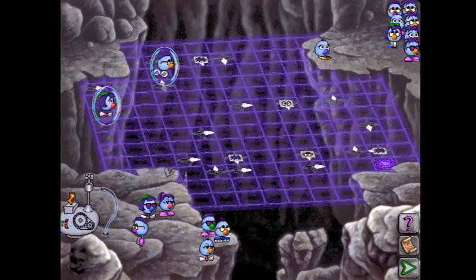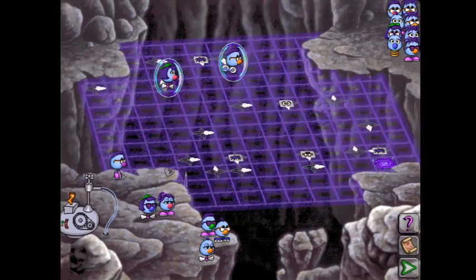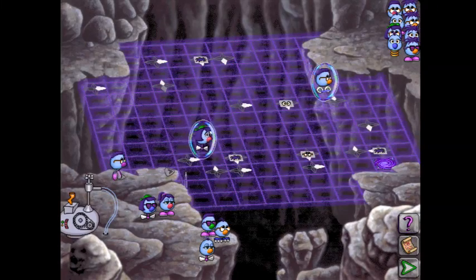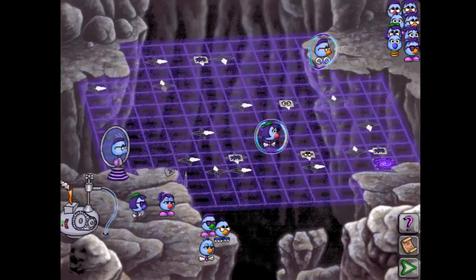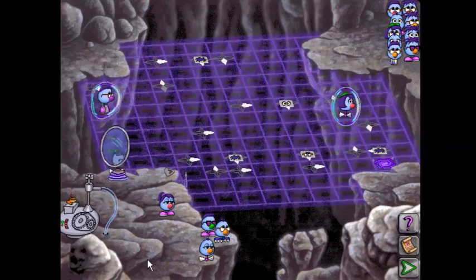And much like Not So Easy, once we run out of one trait, we can use any other Zoombini. So for example, if we ran out of normalize guys? Doesn't matter. We can just swap them with any other type of eyes Zoombinis. That did not make sense. I can't talk today.